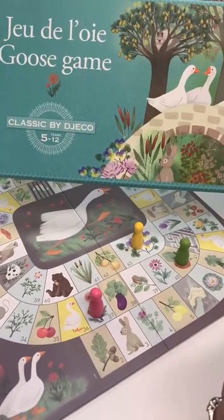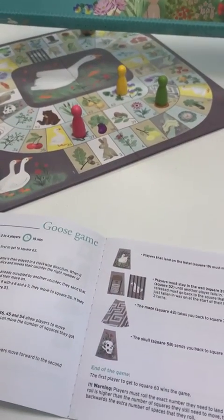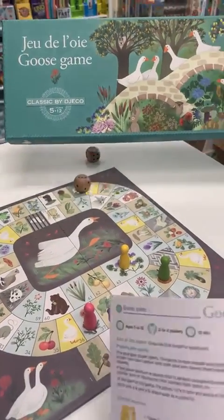They're happy to play down. There are a couple of different squares to remember, but you could take them out if you didn't want that. It's really easy to learn how to play.